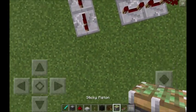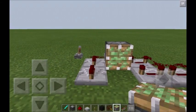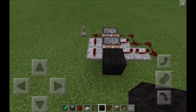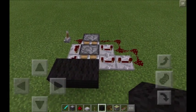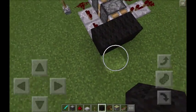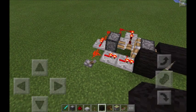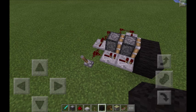Then you put in your pistons like this, put a block in the front, put a block in front of that, and you're actually already done. By that I mean that the piston will extend, and it will also retract correctly.